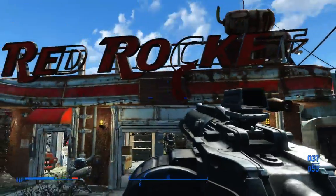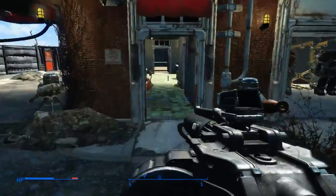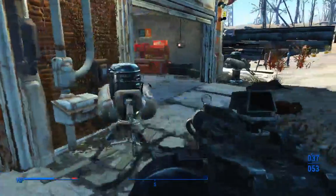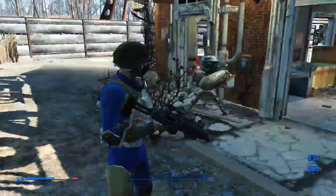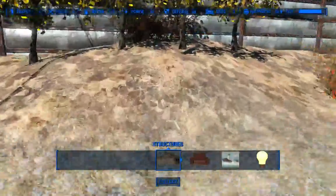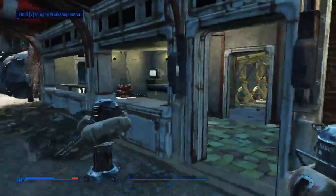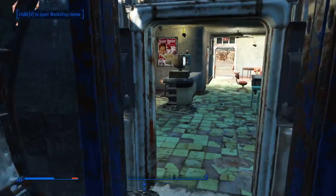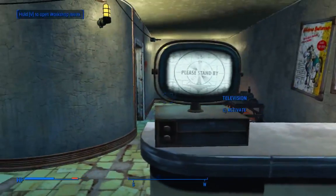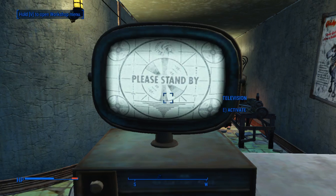So there you have it, folks. St. Enix, once again, coming to you from the Minuteman Recruiting Station at the Red Rocket Gas Station, just south of Sanctuary. Got all our power armor sets in there. Stay tuned for more. Take it easy everybody — this has been St. Enix. Remember to smash that like button. Hit it — just don't break your monitor.